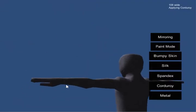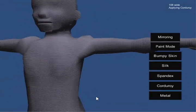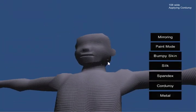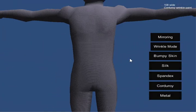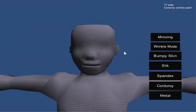All right, so we now have this character who's been re-skinned to be bumpy. Mostly I just want to show off a couple of other things. I'm going to go out of paint mode and into wrinkle mode, and I'll give our guy a scar or two just to show you that I can. I'm going to narrow the brush width with the mouse wheel, because otherwise it'll be a big scar, and I'm going to hold shift and just cut into his face.